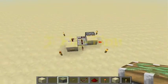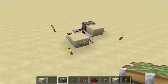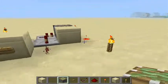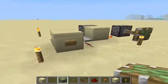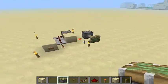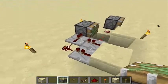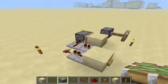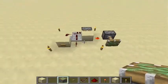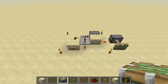Welcome to another redstone tutorial. Today we have something really simple — a T flip-flop using the new mechanics in 1.4.2. It works by using repeaters to block redstone power to get the T flip-flop going. It's really simple, easy to do, and really compact. Let's get started with the tutorial.